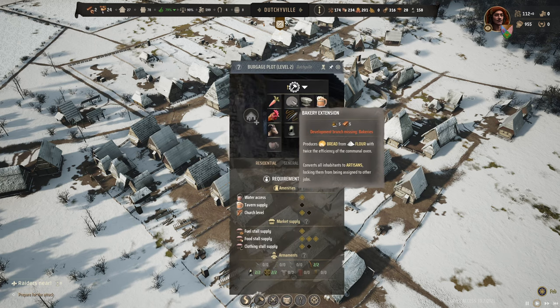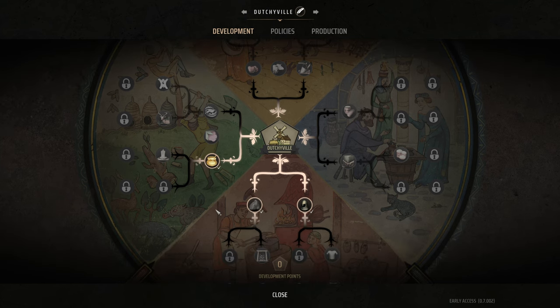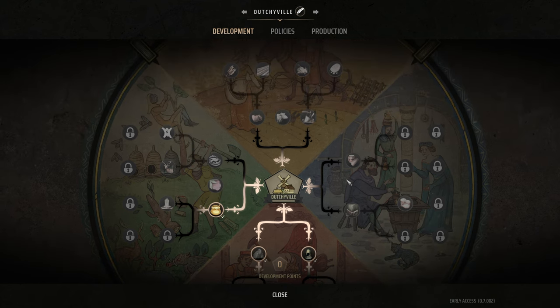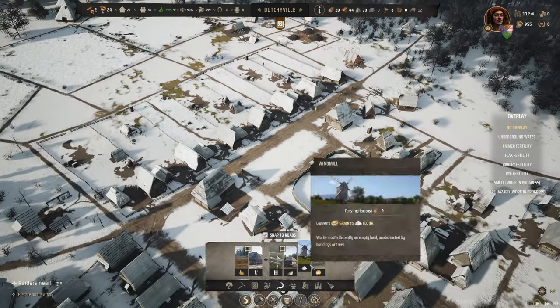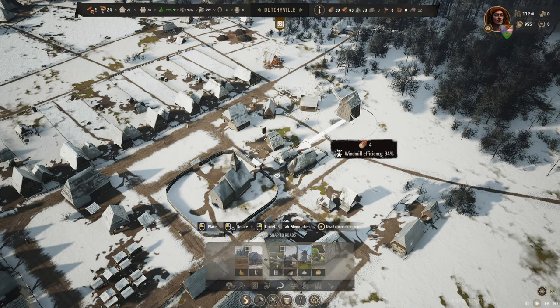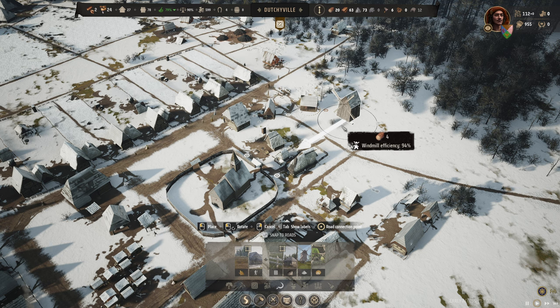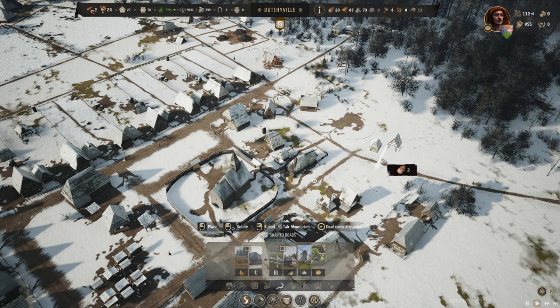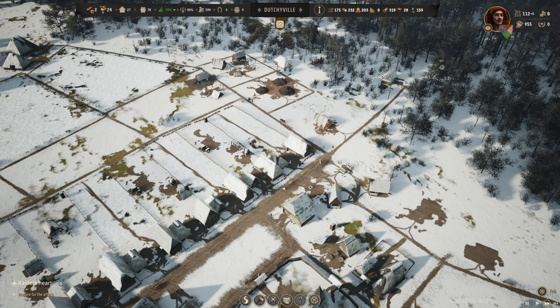The communal oven makes flour to produce bread. There is also a bakery which makes bread from flour at twice the efficiency of a communal oven, but that is two steps further away so that's never going to happen anytime soon. So I guess we are going to make the windmill and the communal oven. There's a windmill efficiency of 94% which is good. An oven - there we go, nice! Let's get that food coming in. Fuel is doing fine - two families keeping up with the fuel demand, so that is really good.